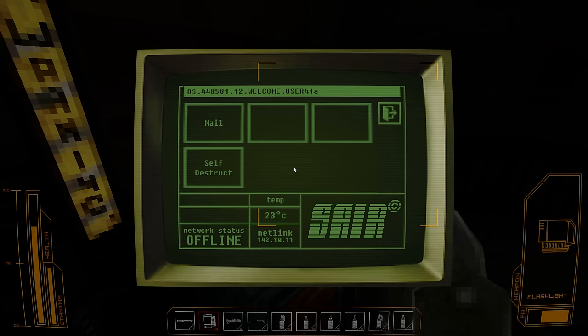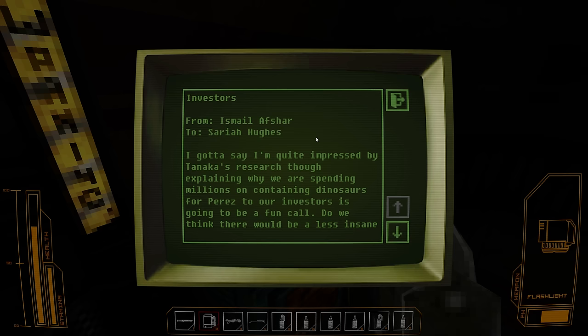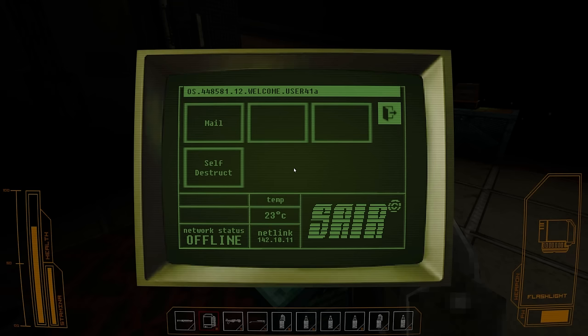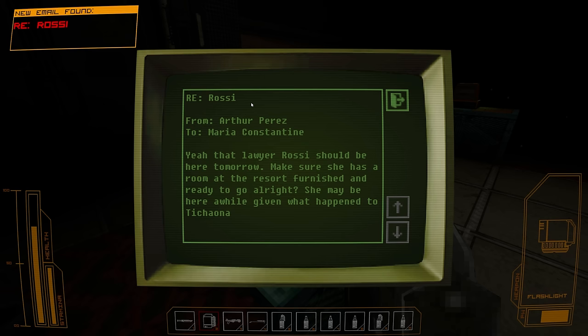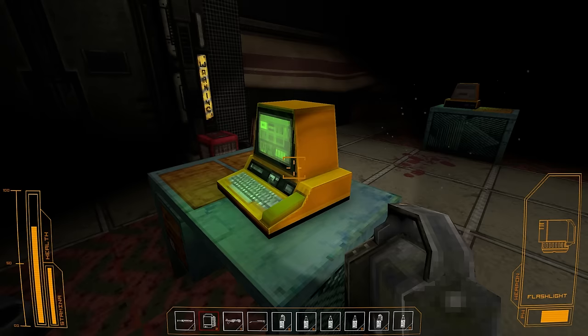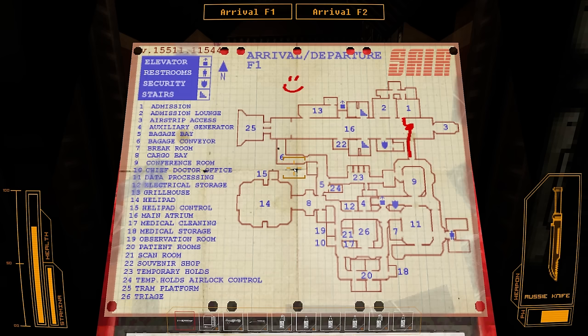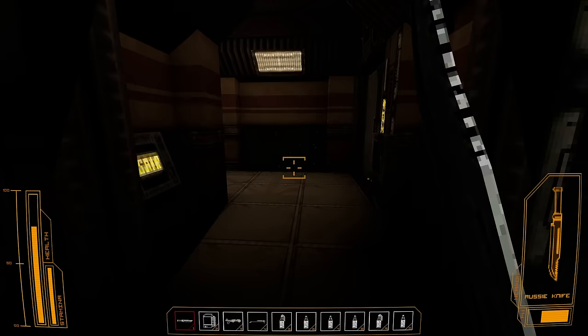I'm quite impressed by Tanaka's research, even though explaining why we're spending millions on containing dinosaurs for Paris and our investors is gonna be a fun call. Do we think there would be a less insane way of pitching this to them? Not really. I don't think the flashlight is regenerating — that makes me nervous. That lawyer Rossi should be here tomorrow. Make sure she has a room at the resort furnished and ready to go — she may be here a while. Of course they've got a lawyer — you always need a lawyer in your dinosaur facility.